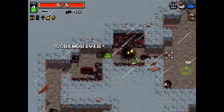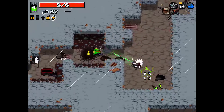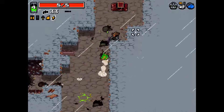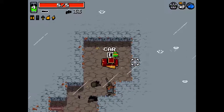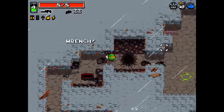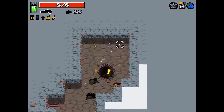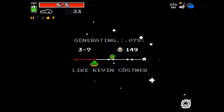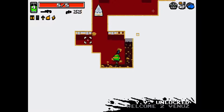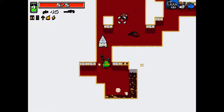What we can do with a screwdriver is actually open up a secret level. So we're in YV's Mansion here.